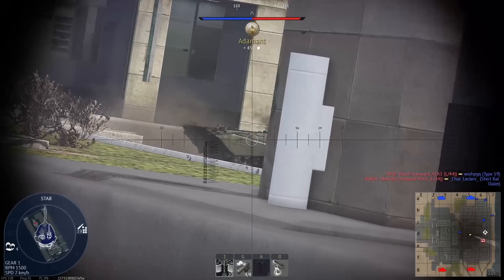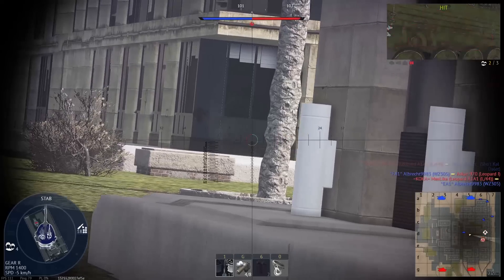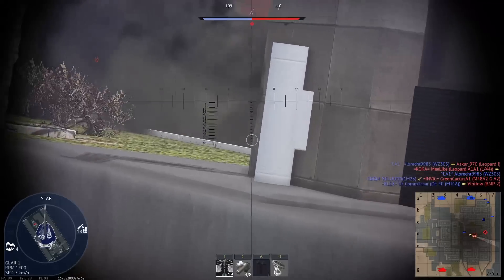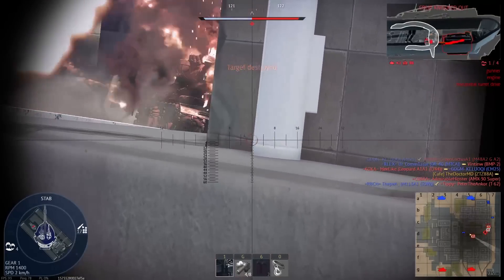These included the gunner sight zoom values on the ZTZ96 up to the ZTZ99 and the notorious gun depression on the PGZ09. For some reason, we already have the A5Z but not the Q53 it was based on in the tech tree. Like, come on Gaijin, just give it the Chinese camo, rename the Magic to PL7, and you're good.